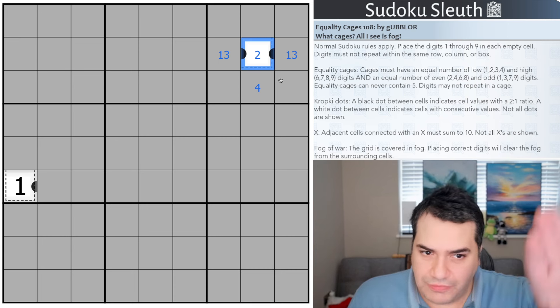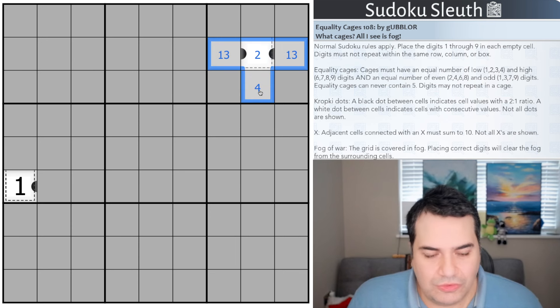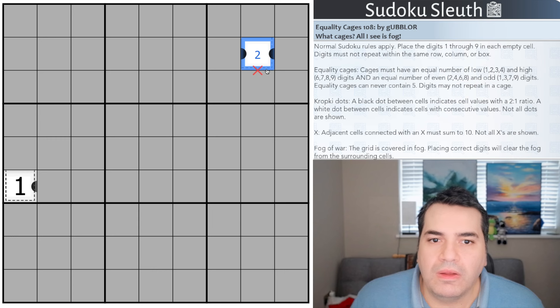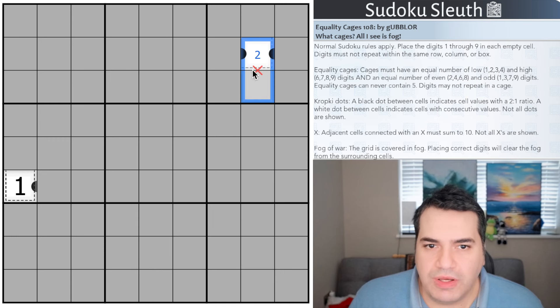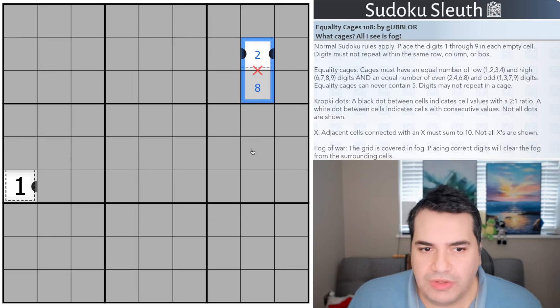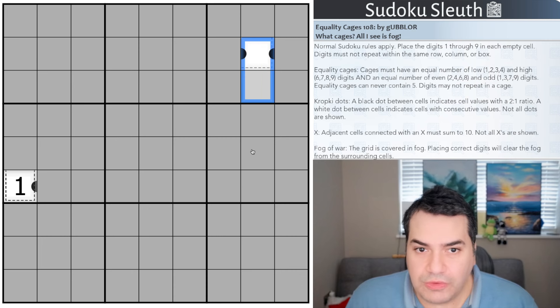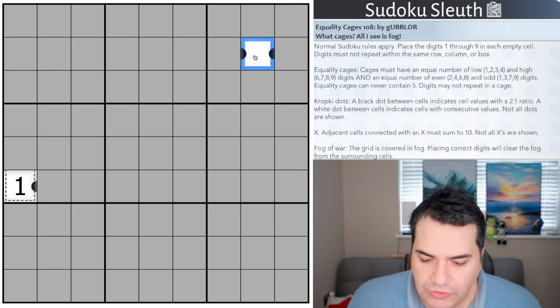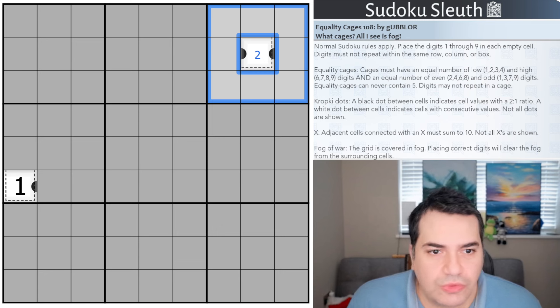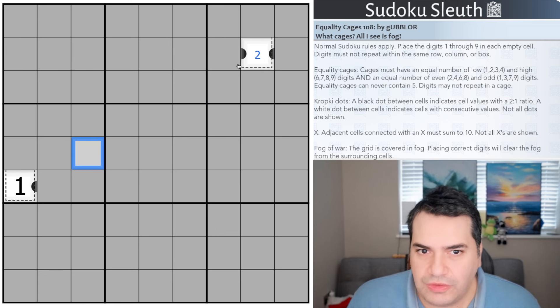Out there in the fog there may be other things like X's. Let's imagine this here was an X — that's a bit more visible in red. All that's saying is that these two cells joined by an X must sum up to ten, so if that was a two, that would have to be an eight to make this domino add up to ten. You're familiar with fogs — if that was indeed a two, this would reveal all of the fog around it allowing us to make some progress.